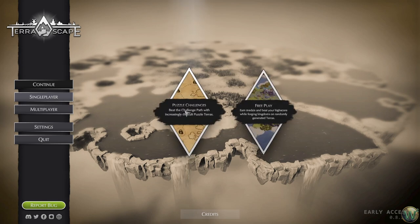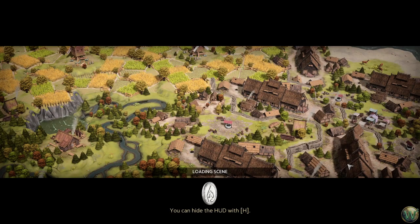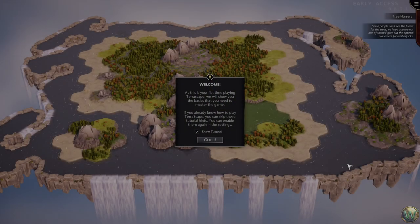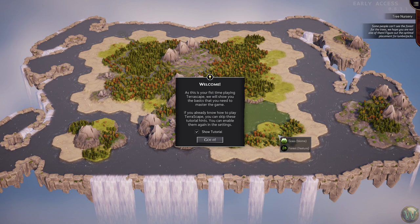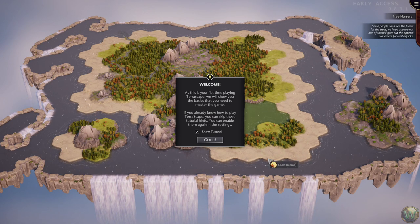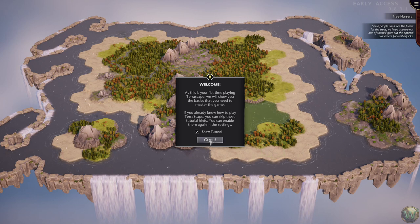Let's apply that, go back to single player and start the puzzle challenges. Here's our first puzzle challenge - the tree nursery. 'Some people can't see the forest for the trees. We hope you are not one of them. Figure out the optimal placement for lumberjacks.' Alright, start the game. Welcome - as this is your first time playing TerraScape, we will show you the basics. Since we're new, we're going to keep the tutorial hints on.